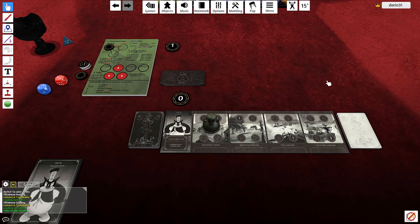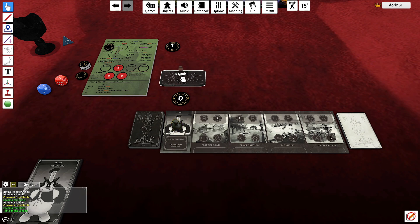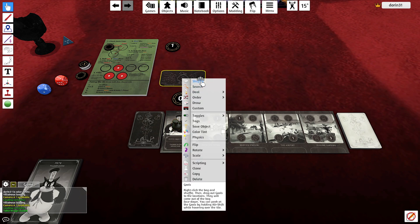Hello, welcome to Disney Villainous, the solo mode. Today we are playing Pete. Our goal will be to complete the four selected mini goals that we will have in each location. Let's choose these randomly.